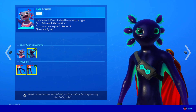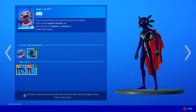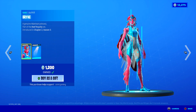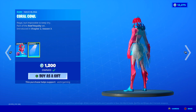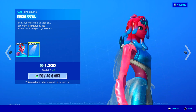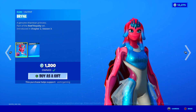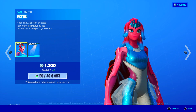I feel like Axo is kind of underrated — he was a little popular when he came out, but I don't really see that many people using him anymore. He's a cool skin. I personally picked up Brian — 'a genuine Atlantean princess,' comes with a Coral Cowl back bling, 'regal but impossible to keep dry.' I feel like this skin is also underrated — both of these are good skins, just not that used.